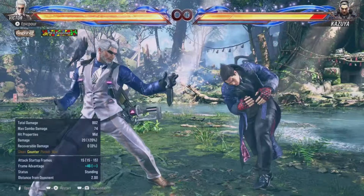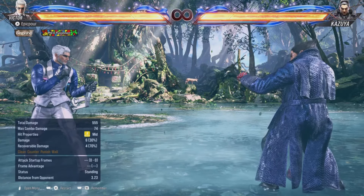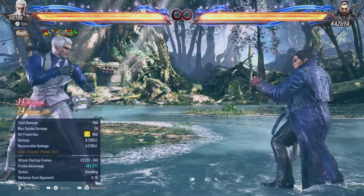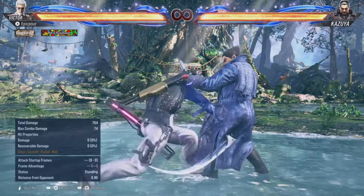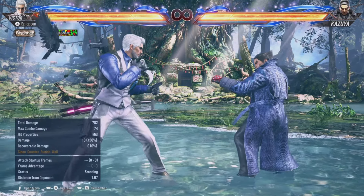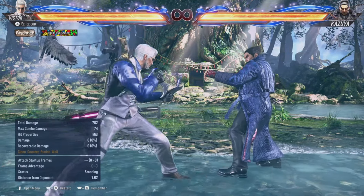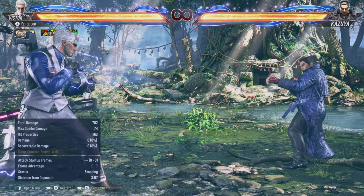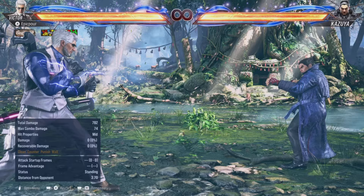Press both punch buttons for the next launcher. The next launcher is while-rising left punch. Basically everything does similar damage. While-rising right punch works the same way. If you're wondering why Victor has two while-rising options — while-rising right punch is safe, but while-rising left punch has a special property: if they side-dash in a certain direction they will get caught by it. That's the key difference between them.